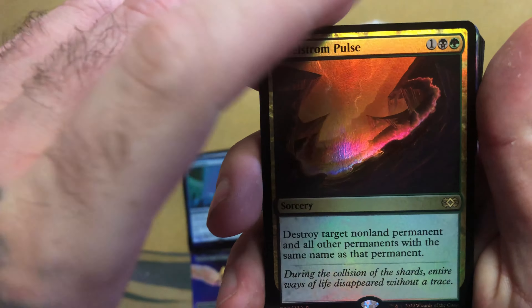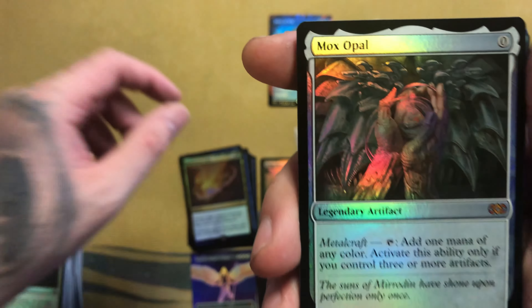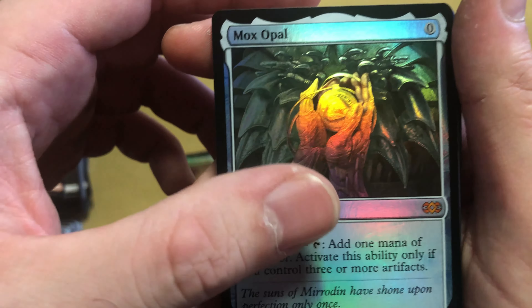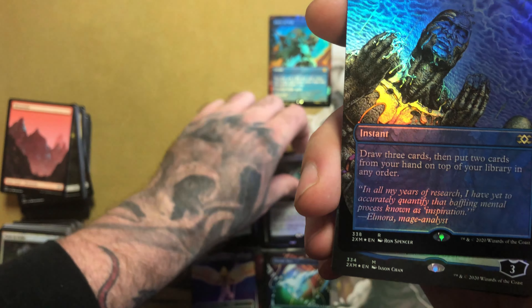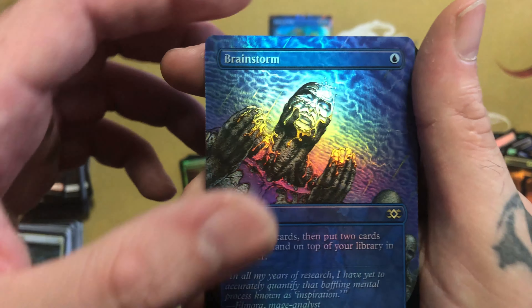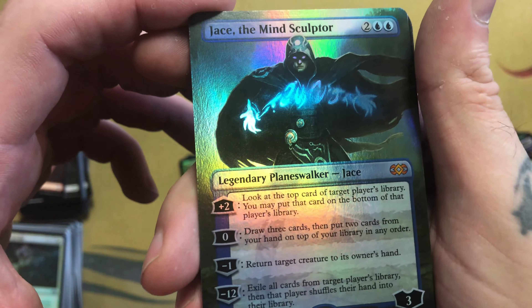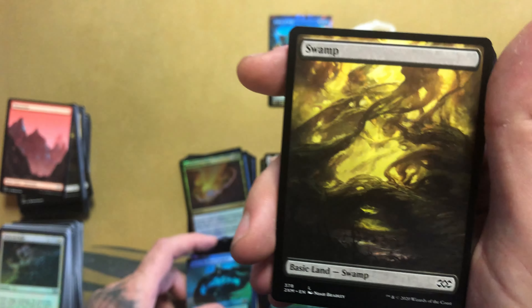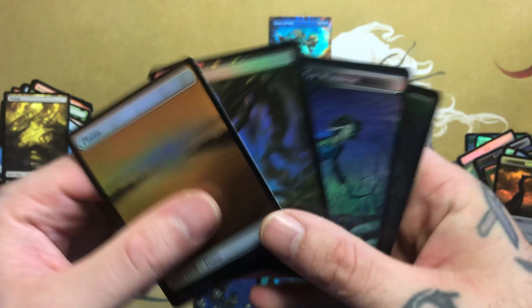Pretty cool, and a Mox Opal for the second slot — mythic, it's a regular foil. And then we got a Brainstorm extended art rare. And oh man, there we go — another one: Jace, the Mind Sculptor, extended art mythic! Not bad, not bad, awesome! And again we got all our lands and our two foils and our tokens.